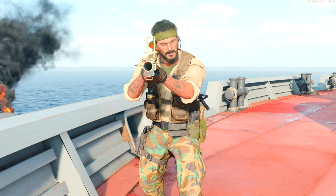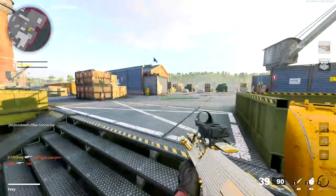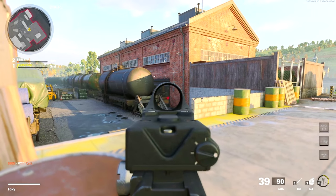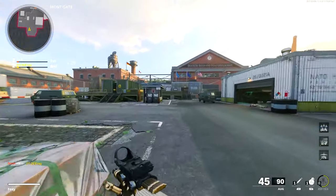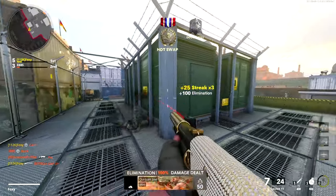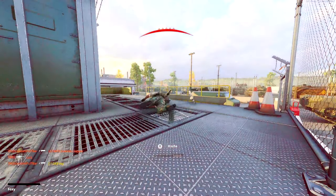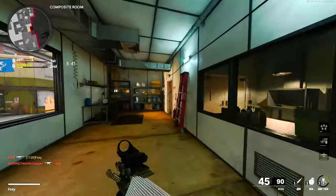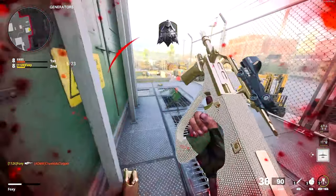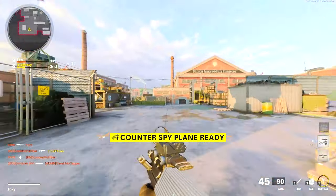A lot of you are probably wondering: why are my camos bugged? Why don't they work? What's going on? Like, I have gold on all my guns — why don't I have diamond? Why is my gold camo locked? I'm pretty sure it's only diamond and dark matter that are affected. It's a bug in the game — that's what it is. There's really no way to fix it on your end.